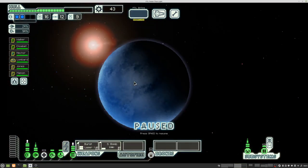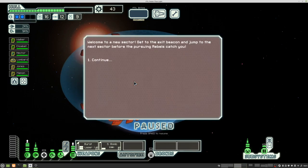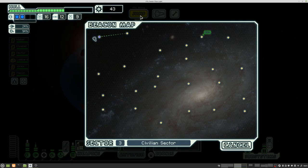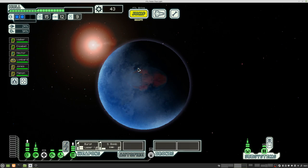Hello boys and girls, my name is Otzosti and welcome back to my FTL Season 9 in the Mantis Cruiser. We are in a civilian sector and to start off we do not have a lot of choice.